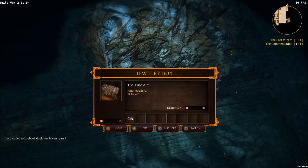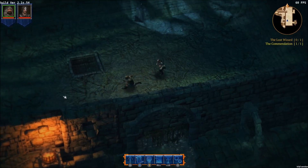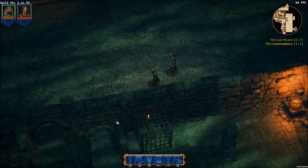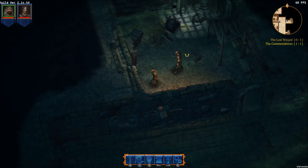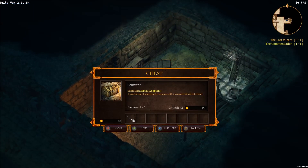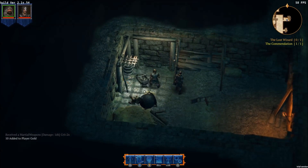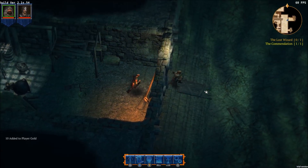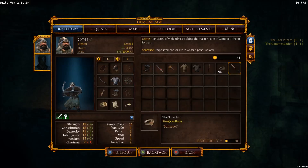Alright, jewelry box. True aim, bullseye — we get a little bit of extra dexterity. Apparently I have my PS3 controller emulating an Xbox 360 controller, which is taking over my control scheme. There's a chest here with a scimitar. I shall take it. That chest sounded like it just screamed at me — a little off-putting. We picked up a scimitar: 1 to 6 damage, x2 critical, versus 1 to 6 damage, x2 critical. But it's a sword — who doesn't want a sword over a stinky little club?